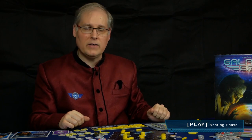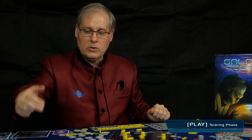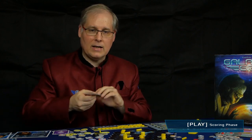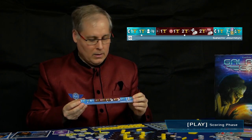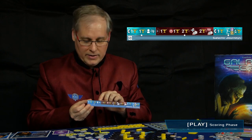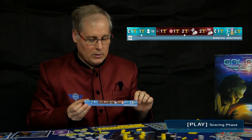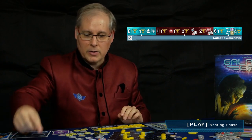When everybody has done their trade, the final phase is the scoring phase. You get points depending on the galactic story for the game. What always applies is you get one point for having the same alignment as the current era. For other scoring, check the rules at the back of the rulebook.